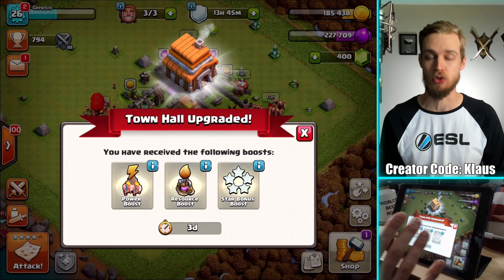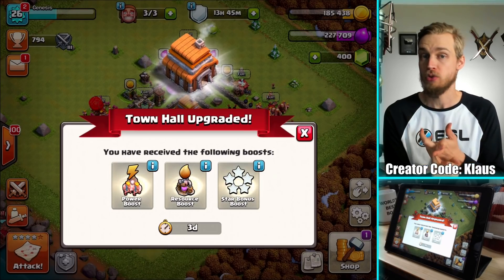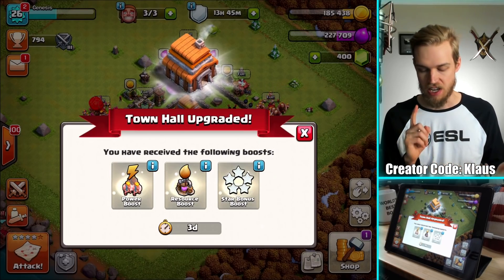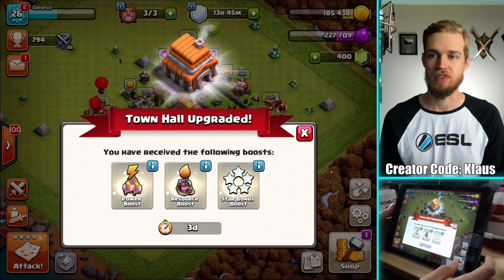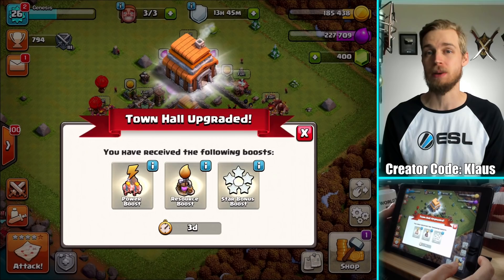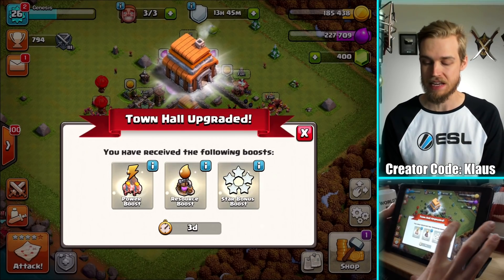I love these boosts, by the way. These three days of boosts are the best — power potions, power boost, resource boost, star bonus boost. It just makes everything so much easier, and I am excited to take advantage of some of the extra perks of being a Town Hall 5.